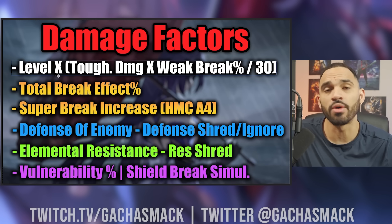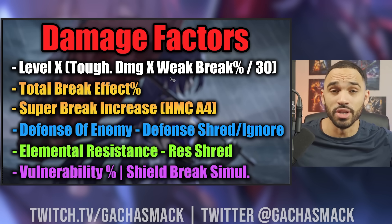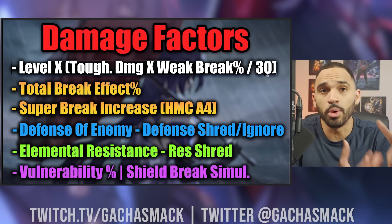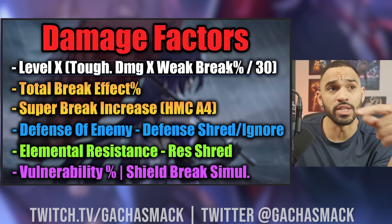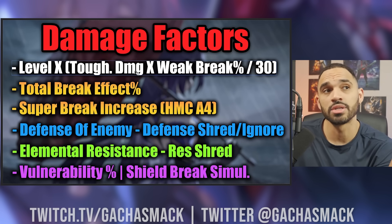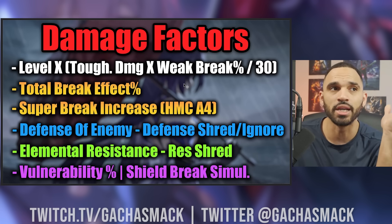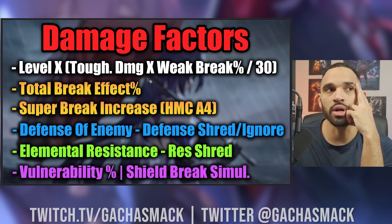The level of the character is a very important variable — it's the first number on the multiplier. That's multiplied by the toughness damage reduction of your attack times the weakness break efficiency increase, if any. Right now the only person that can provide this to the whole party is Ruan Mei. Ruan Mei gives a 50% weakness break efficiency increase to your toughness damage on attacks, which is broken for Super Break. Once you get those numbers, you divide by 30, and that multiplier is what you multiply your level by. Total break effect percentage is the next variable that increases your damage.